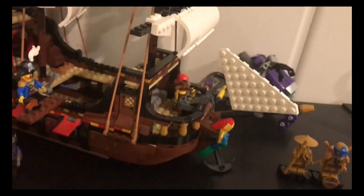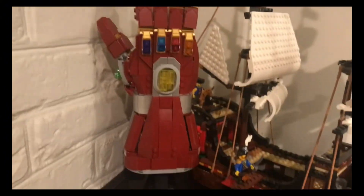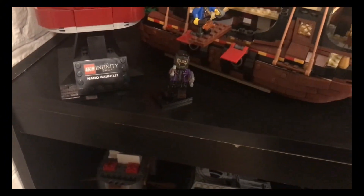This is a giant pirate ship — I really like this one, I want to keep it. This is the Infindigama — I really like this one too. This is some Star Wars stuff. And down here is the Destiny's Bounty for Ninjago, but it's broken a lot, though not much.